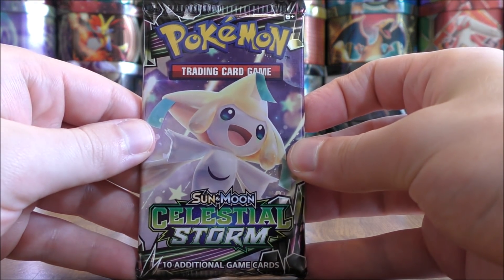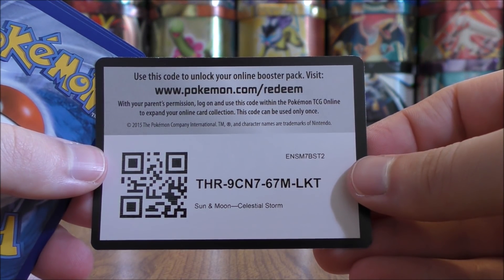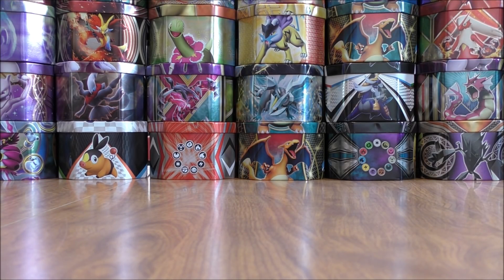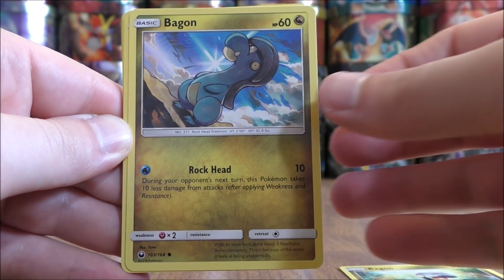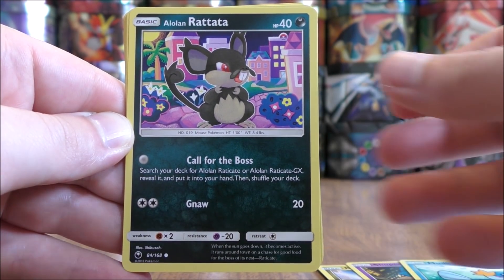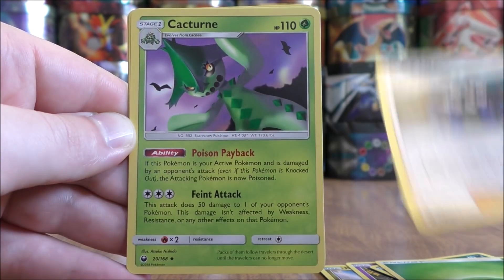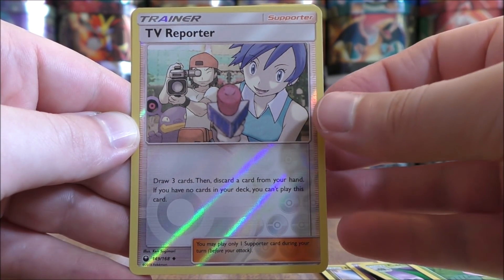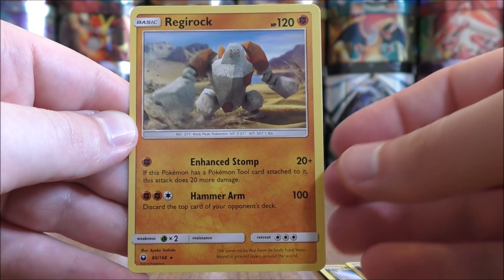Back to a Jirachi pack now. I do not believe I've pulled a Full Art Trainer from any of my Celestial Storm openings yet — there are eight different Full Art Trainer cards in the set. This pack starts with Bagon, another Bagon, Shuppet, Mudkip, Alolan Rattata, Grass Type Energy, Tate and Liza, Cacturn, Weepinbell, a Reverse Hollow of a TV Reporter which is an uncommon, and the final card is a Regirock.